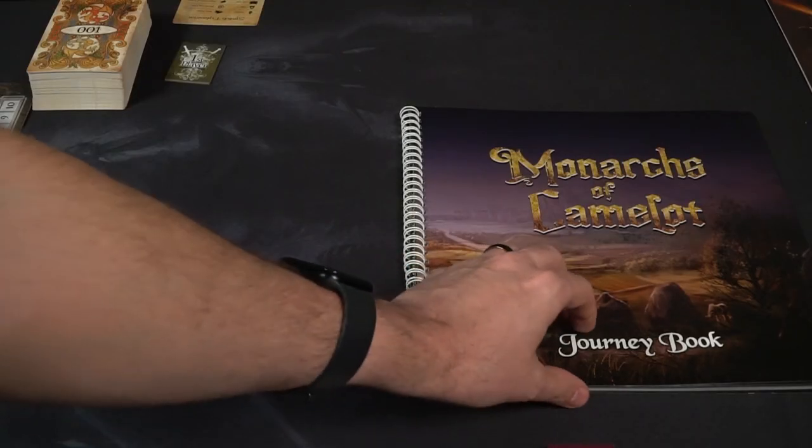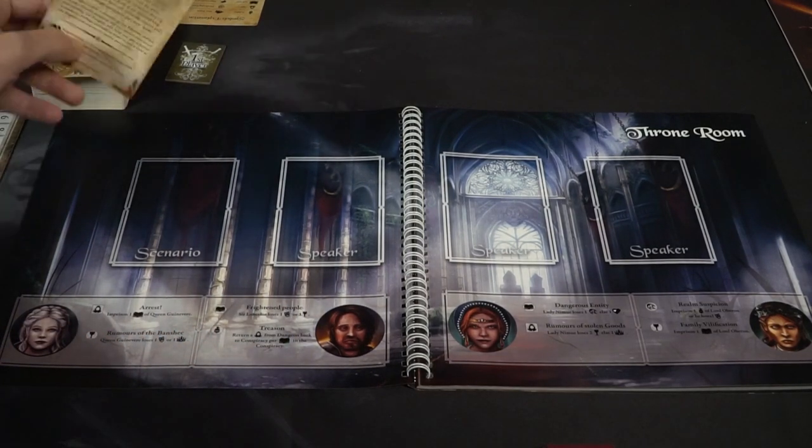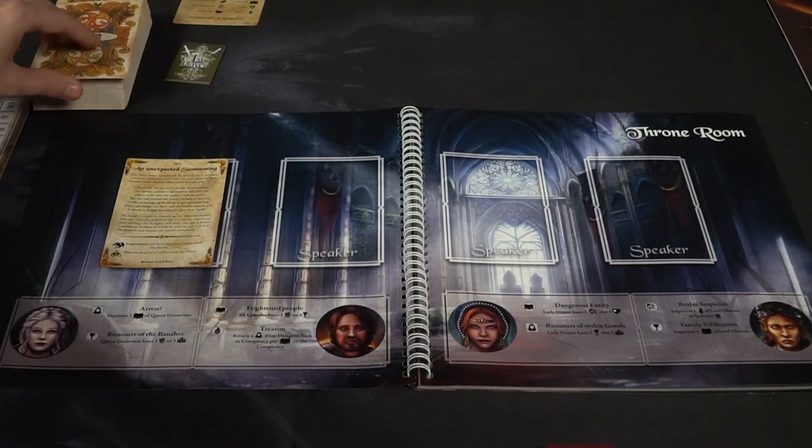Let's talk about how to set the game up, how to play, and of course my review. The setup for Monarchs of Camelot is different for each individual player but the same for the main game. The main game has different story arcs — I'll just set up the first one. I'll take the main book — this is the location book — and look at the top scenario card, which is going to be the Unexpected Summoning.